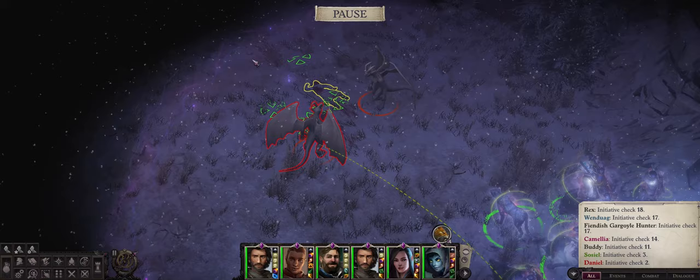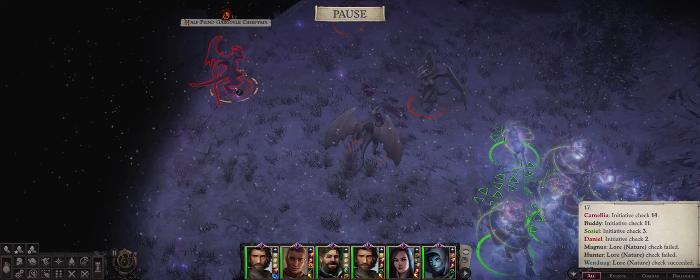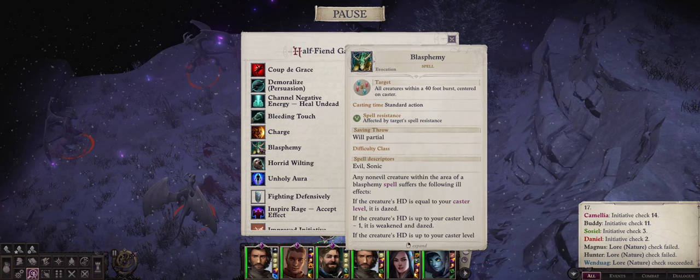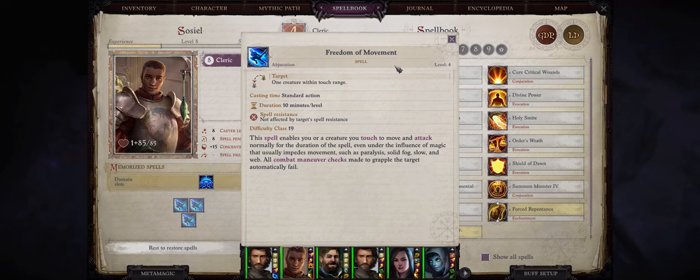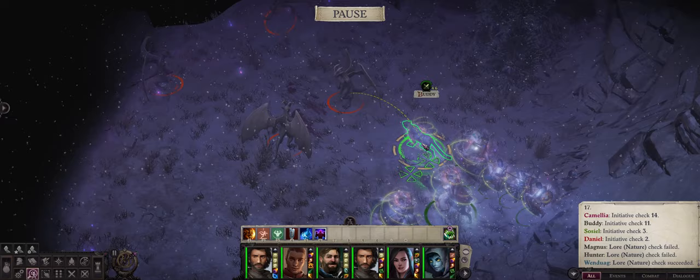You immediately have to fight these Gargoyles, but the most dangerous is the boss that will soon appear — the Half-Fiend Gargoyle Chieftain. Strongly suggest you have all characters focus on him first, because his first action tends to be casting Blasphemy, which can paralyze all of your non-evil characters for a massive amount of time. This is why you should pre-buff with Freedom of Movement on your most important characters, to make them immune to paralyze and hold.